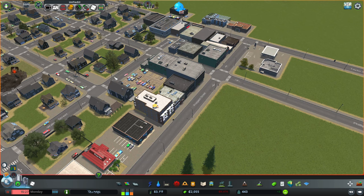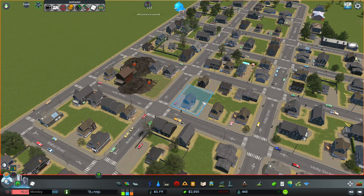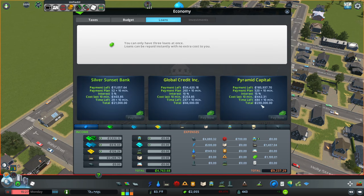Is there a money cheat? I mean, obviously I can turn on unlimited money but I don't want to do that. Is there a way... how close are these loans to being paid off? Not close at all.